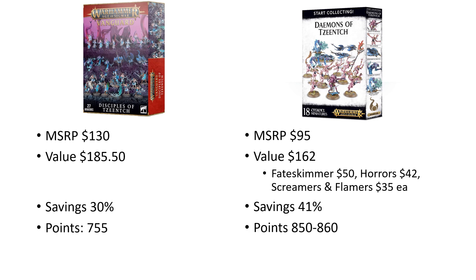And to add a little insult to injury, you're also getting a lot more on the tabletop in the old Start Collecting box — currently 850 to 860 points versus only 755 in the Vanguard. While points aren't everything, I'd argue the old Start Collecting box is more versatile: you get options for the Chariot build, and you're getting Pink Horrors. The downside is that you do need to go out and buy Blue and Brimstone Horrors, unless you prefer to use the Petty Revenge Rule. That may be the one thing the Vanguard box has over the old Start Collecting — everything's basically ready to go out of the box.